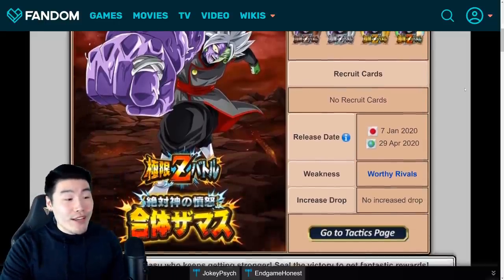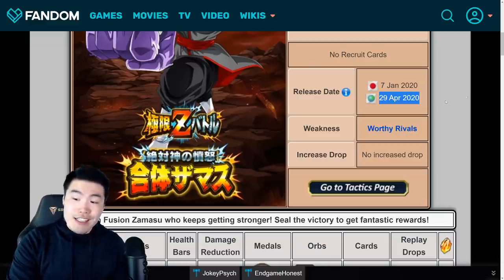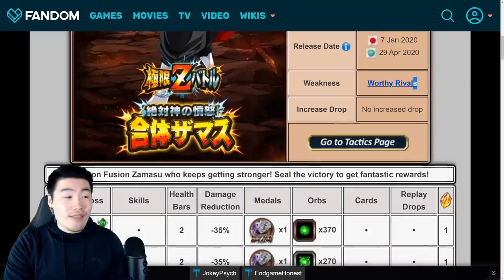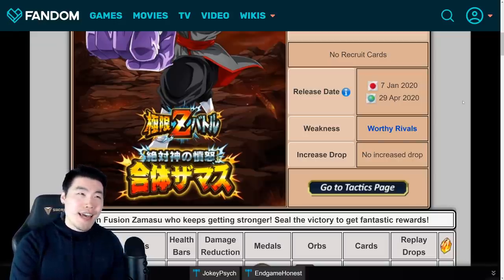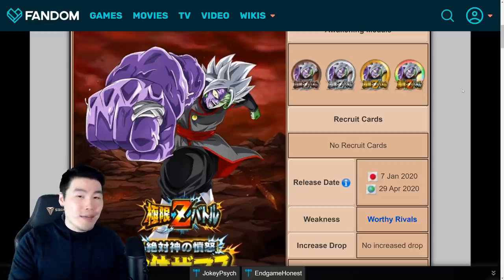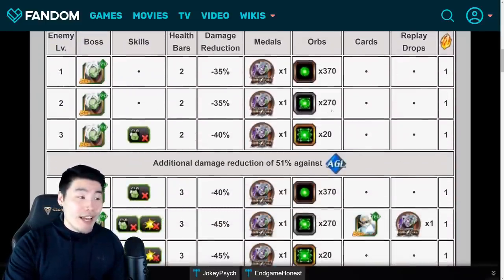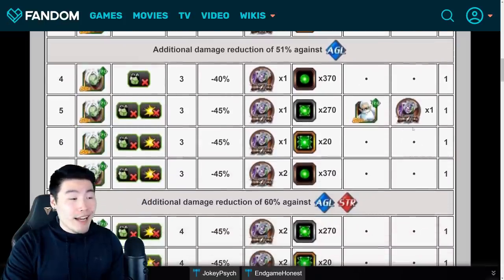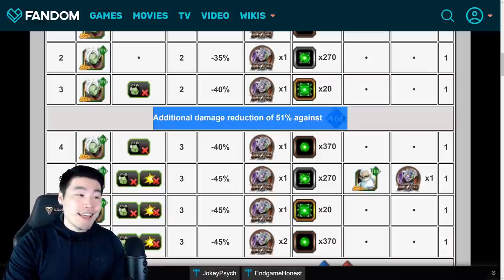We're going to start with the Extreme Z Battle event first. The release date is April 29th, 2020, which is in just over a week from now. The weakness for this event is the Worthy Rivals category, led by Fizz Piccolo or the Tech Super Saiyan Blue Vegeta. Either way, I think any super INT team — a solid super INT team — should do just fine here. Moving on to the levels, pretty standard stuff. As you go along, you're getting some Tech orbs, some medals for Zamasu, as well as some Kais.